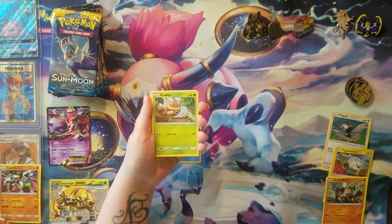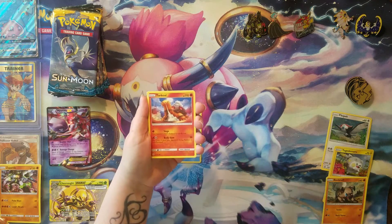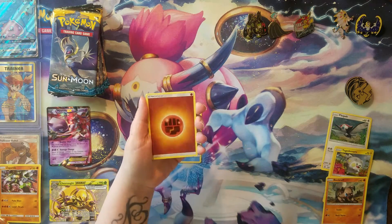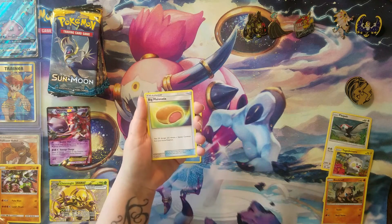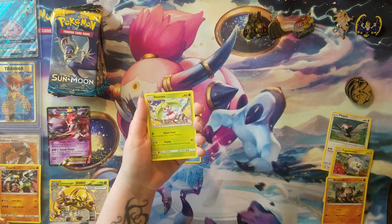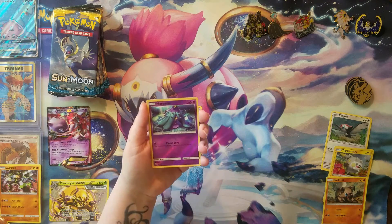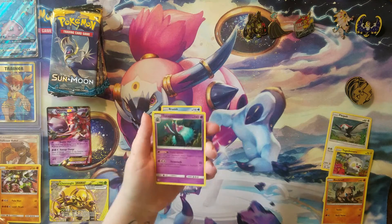We have a Grolith, Grubbin, Zubat, Toracle, Rollick, a Fighting Energy, Hypno, a Big Malasada, Steeny, a Reverse Holo Marini, and a Toxipex Holo Rare.